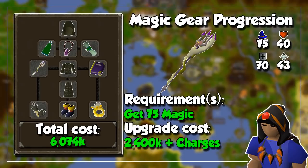Level 75 magic is when the fun begins as we unlock the Trident weapons. I recommend going straight for the Trident of the Swamp and charging it for great damage output as well as ease of use. If you are curious, I have a video on the Trident up on my channel.